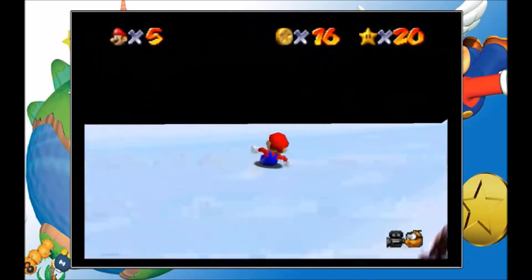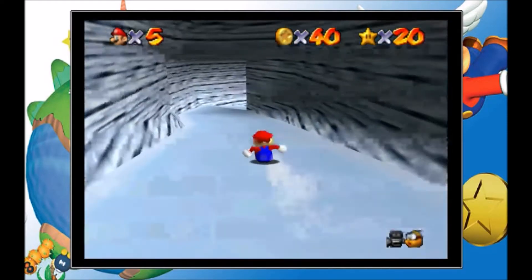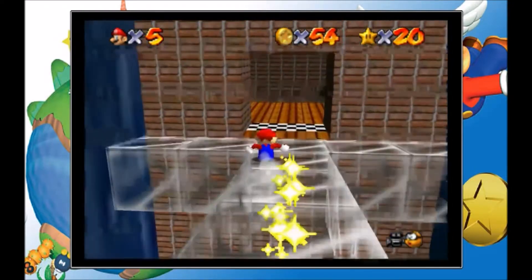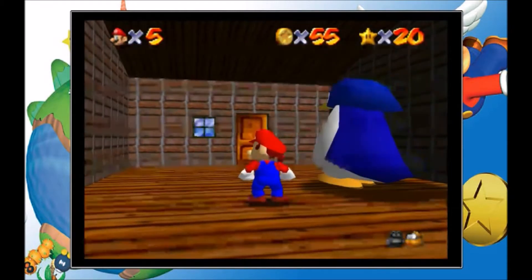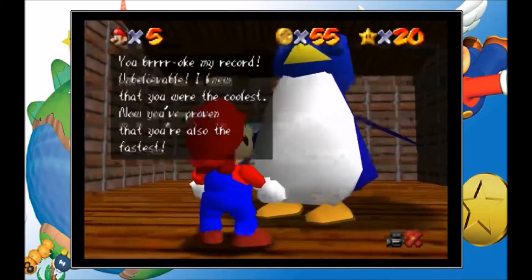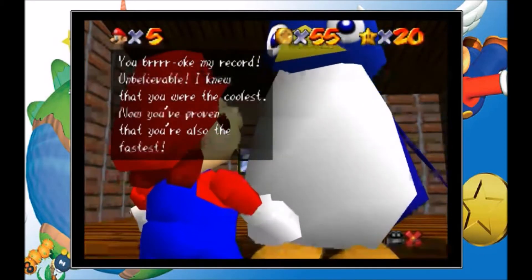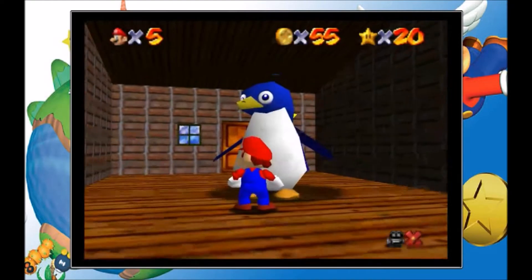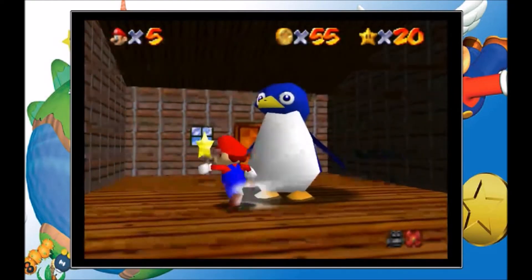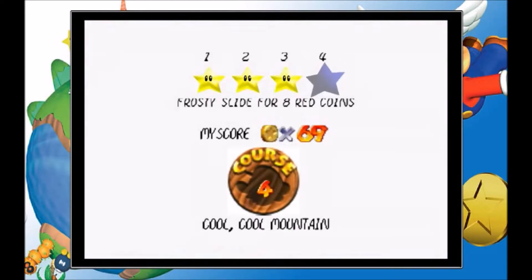You must be penguin! And I win! Don't go outside the door because otherwise you'll miss out on a star. Penguin crashes into wall. Don't say that out loud - you broke my record, unbelievable! I knew that you were the coolest, now you've proven that you're also the fastest. I can't award you a gold medal but here, take this star instead, you've earned it. Grab the star, don't walk out the door, and there we go.